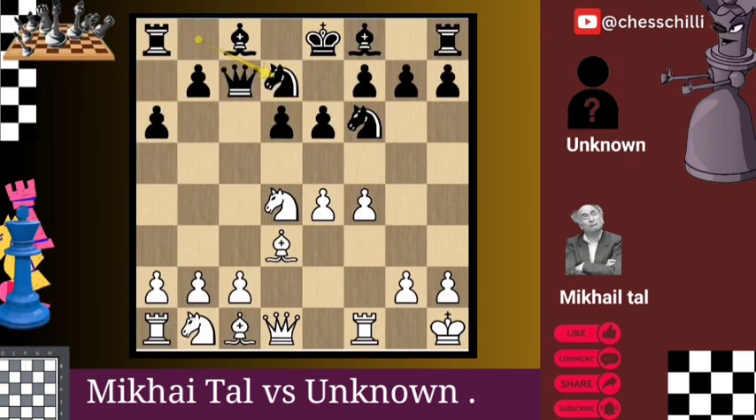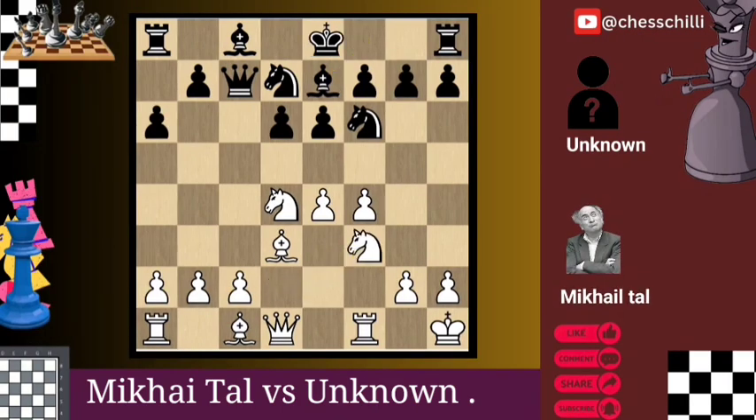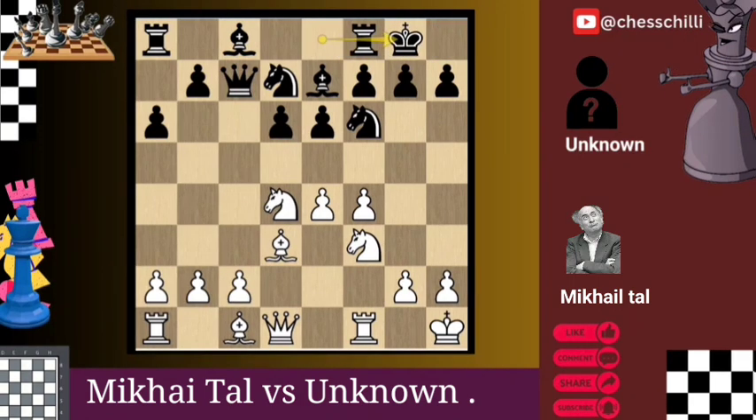f4 Ng7 — both players maneuver their pieces to optimal squares, preparing for the forthcoming battle. Nxd7 — Black continues development, bringing the knight to a more active square. Nxf3 and Black gets castling — castling by both sides, seeking safety for their kings.